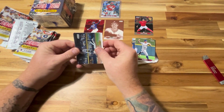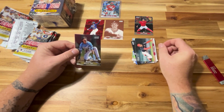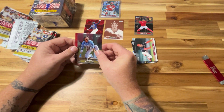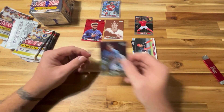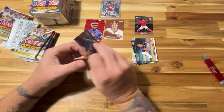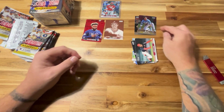Back to the pack — we've got a Christian Yelich, CJ Abrams, another chrome of Bobby Witt Jr., and Junior Camonero. Again, another red — also a good rookie card to pull for Camonero. This is just a regular chrome, but there's always a possibility of pulling a refractor out of these as well.